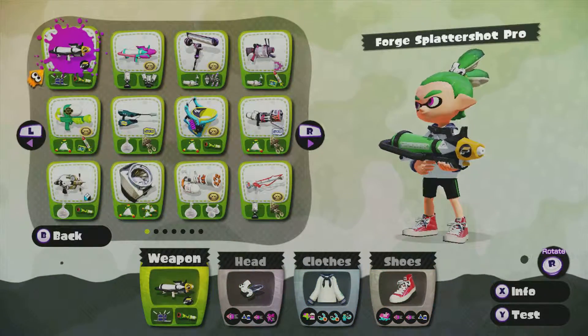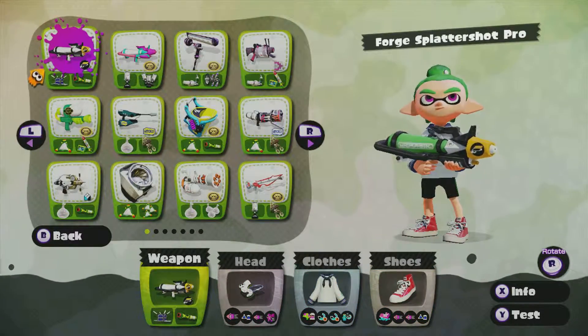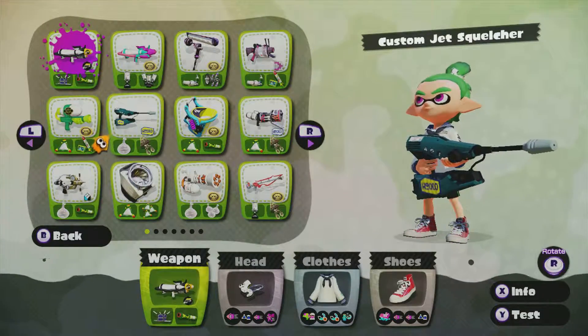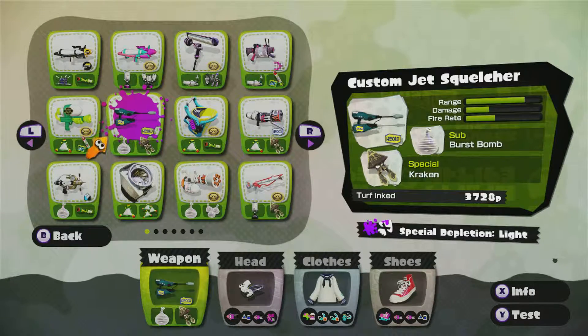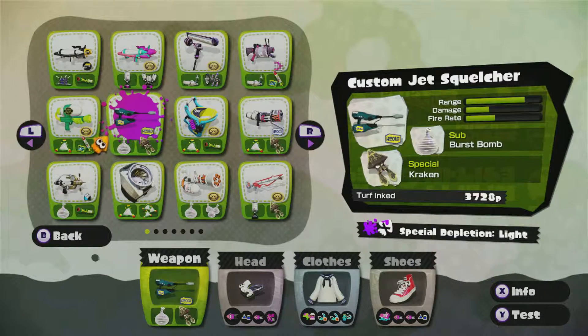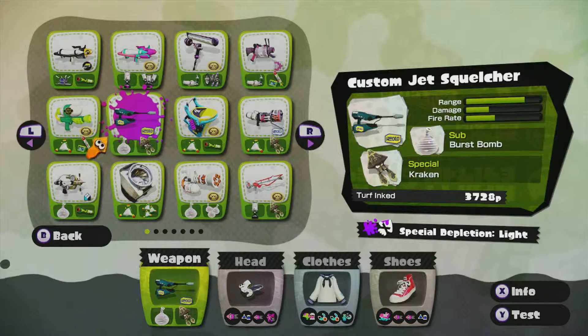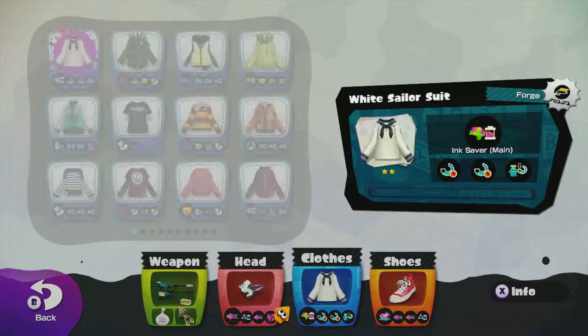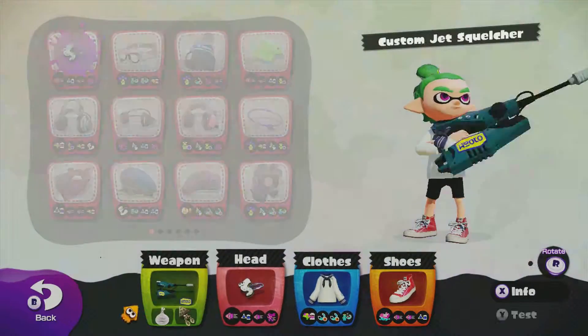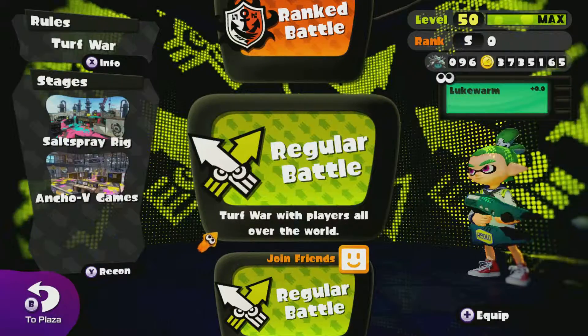Let's get out of this. Let's play one more match, but before we do that, I'm going to change our equipment. So I don't think I've ever used this on camera — this is the Custom Jet Squelcher. Special depletion light, burst bombs, Kraken — cool. I think the abilities we're wearing now match this weapon pretty well, so I'm not going to change it. Let's jump in to some more Turf Wars.